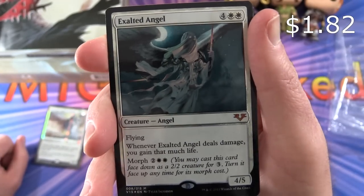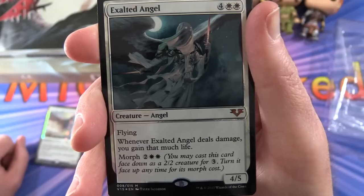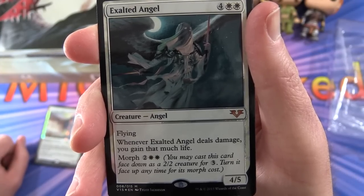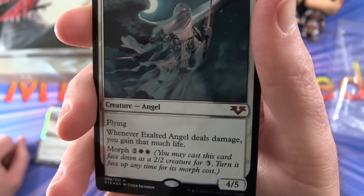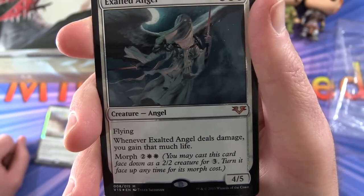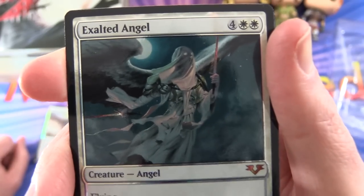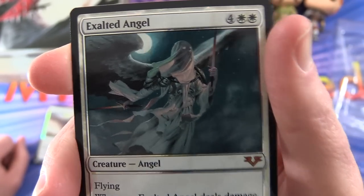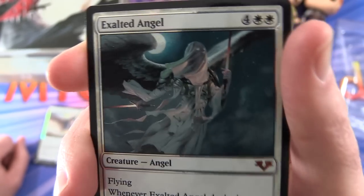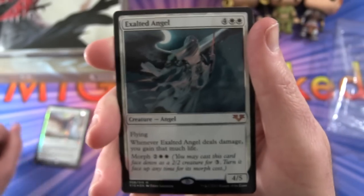Next we have Exalted Angel: Creature Angel, 4/5 for six mana with flying. Whenever Exalted Angel deals damage, you gain that much life. It has Morph for two and two white — you may cast this card face down as a 2/2 creature for three, and turn it face up at any time for its morph cost. Let's get a nice look at that one.